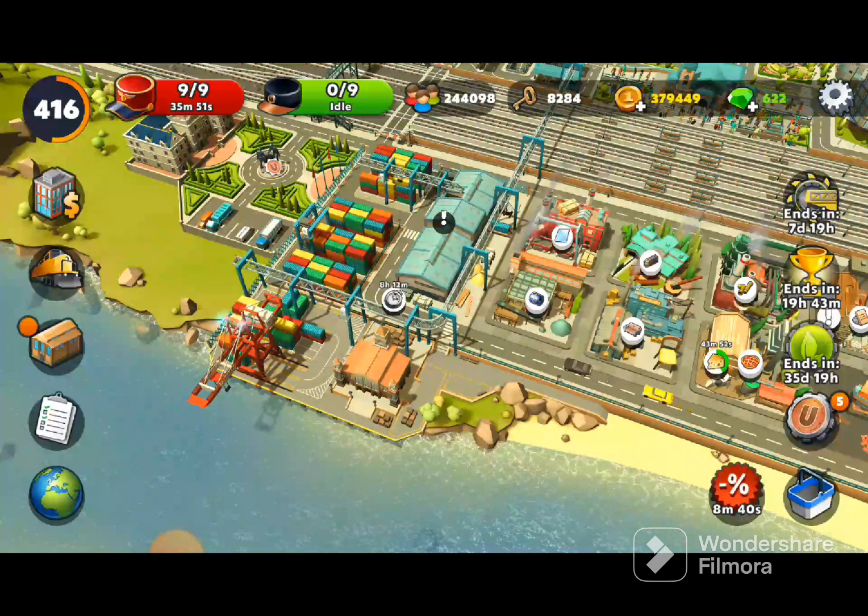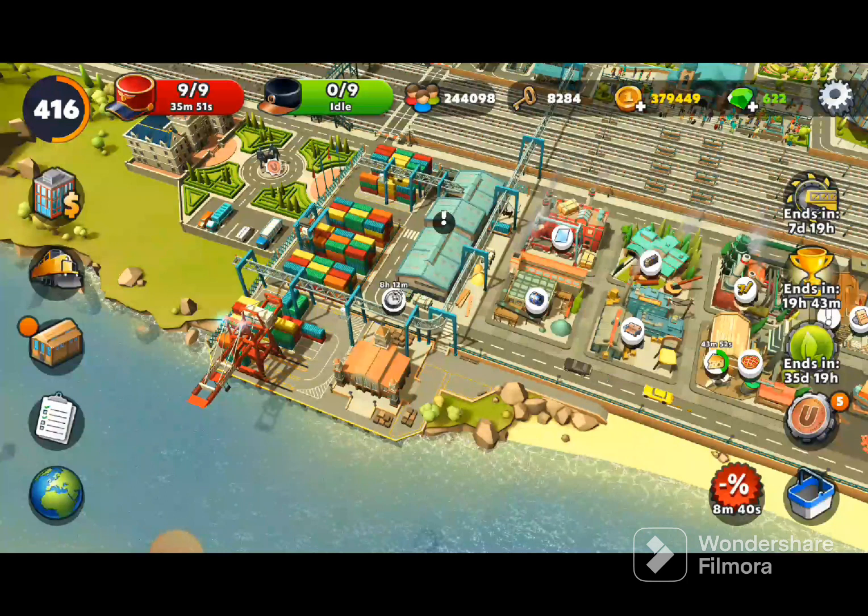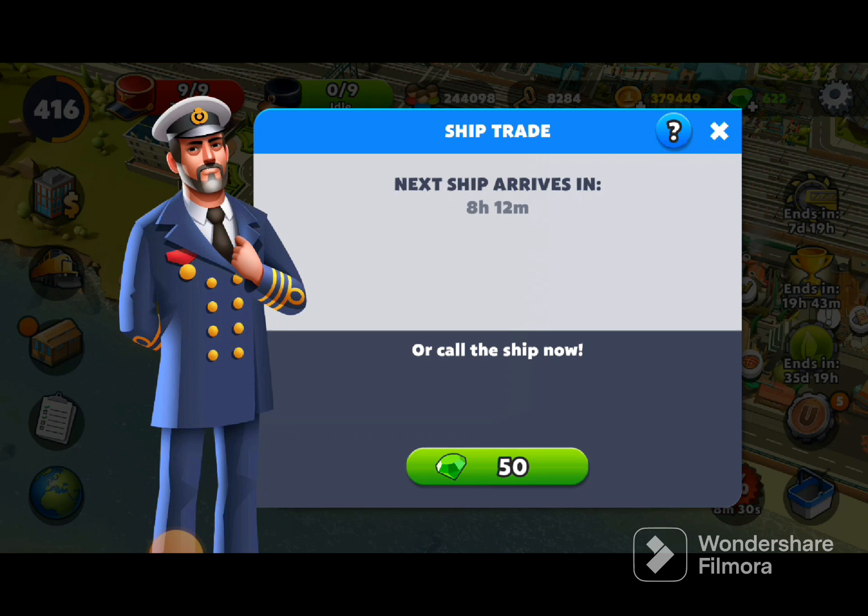What else do you need to know? Firstly, always do your ship trade — it's just below the warehouse on the screen. It's available every 16 hours from when you last completed one. But also be wary — as soon as you go into it, that starts counting down for how long you've got to complete that ship trade.